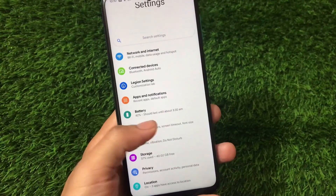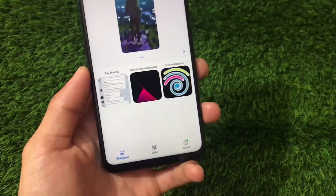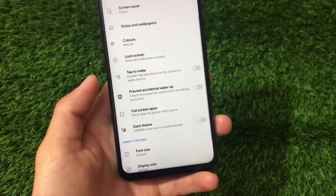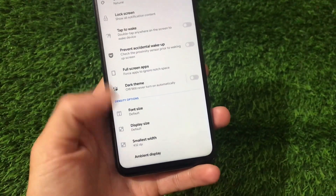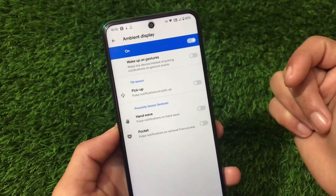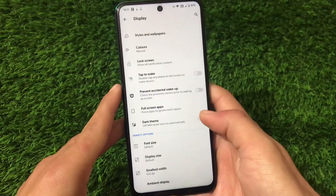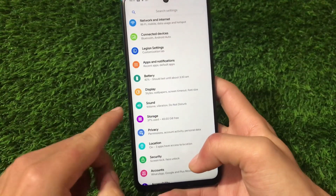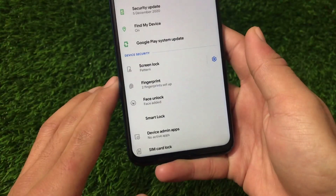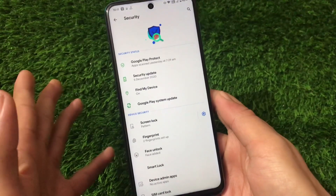Display has the same kind of things — adaptive brightness, styles and wallpapers, grid and clock options, double-tap to wake, full-screen apps, dark theme, and ambient display options which are enabled by default. Storage, privacy, and location seem the same. Security includes fingerprint and face lock. App locker is not included in security, but that's not a big deal. The security patch is the latest December one.